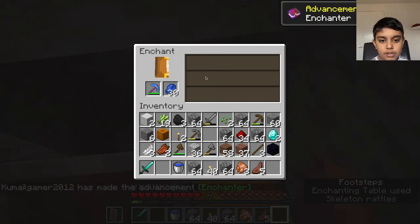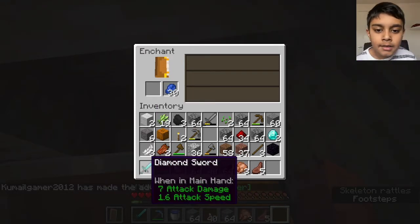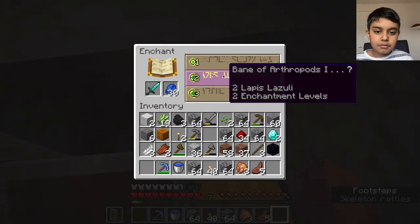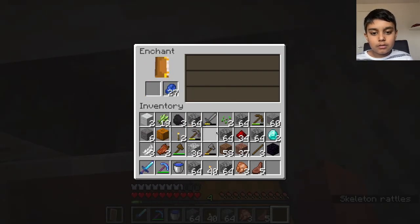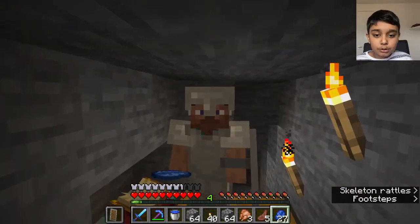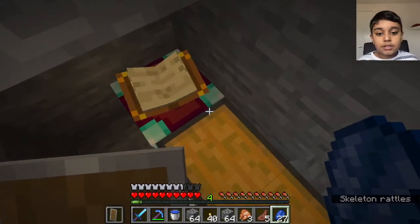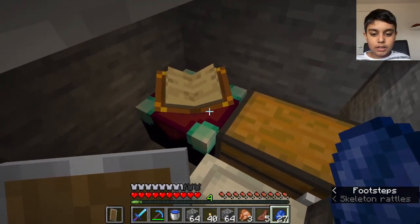Diamond pickaxe: Efficiency 1, Unbreaking 1 — I'll go for Efficiency 1. Now for the sword: Sharpness 1 or Knockback 1 — let's go for Sharpness 1. You need lapis lazuli to do it, otherwise it will not work. Hope you guys liked this video — please like and subscribe if this helped you out! Leave suggestions in the comments below. I'm gonna be going to the nether for netherite!